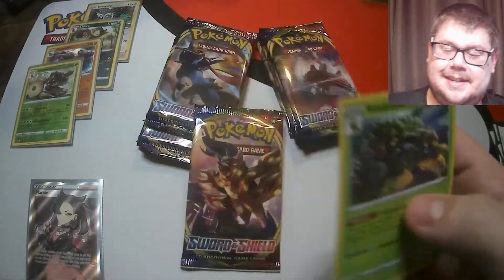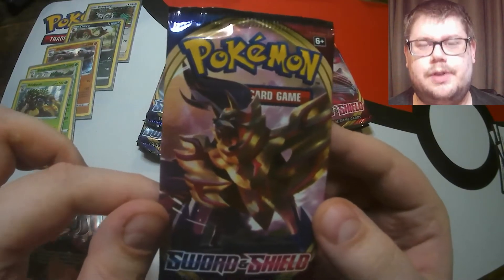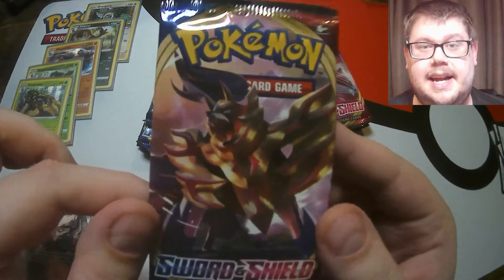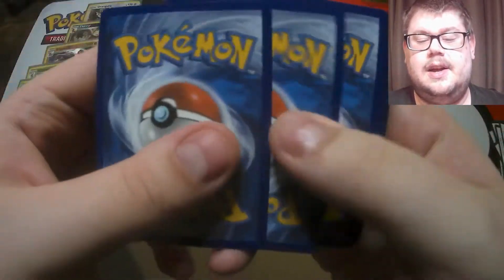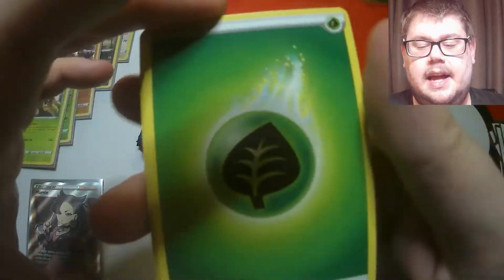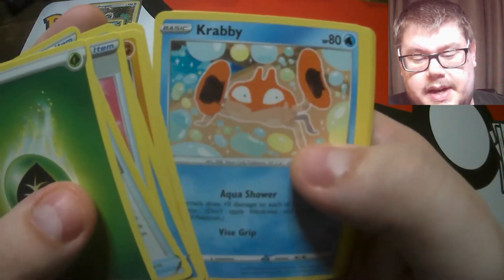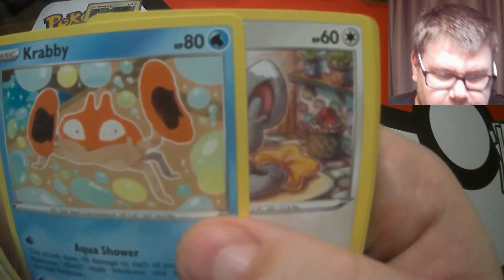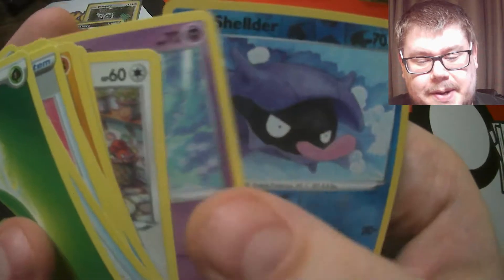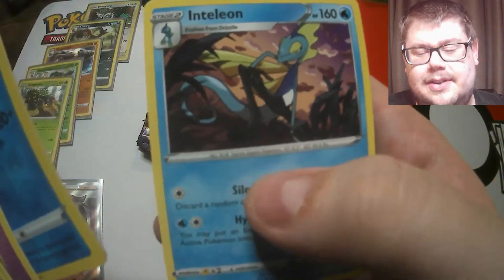I need an ultra rare in this pack to keep us on track for four ultra rares. Let's get into this pack - there's the code. We'll do a guess the energy on this one - fighting? I've got it wrong, so maybe we won't get luck. There's a Krabby - I like the bubbles around that - Minccino, Ponyta, Shellder reverse, and Inteleon non-holographic.